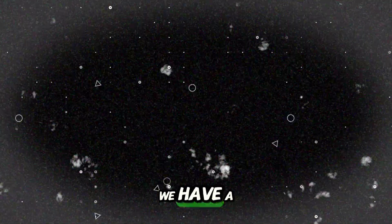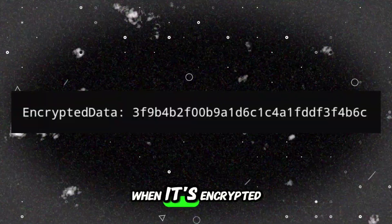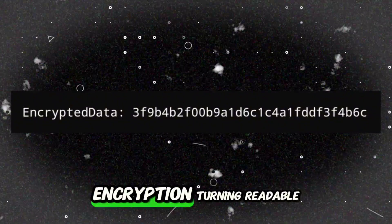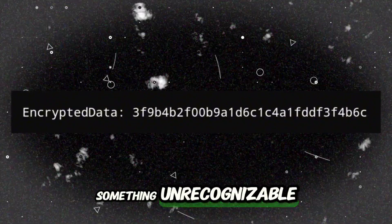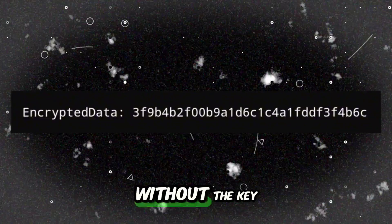Imagine a piece of game code that has been encrypted — it might look something like this when stored in memory or within the game's files. The point of encryption is turning readable, usable data into something unrecognizable, so even if someone tries to look at it, it's impossible to understand without the key to decrypt it.